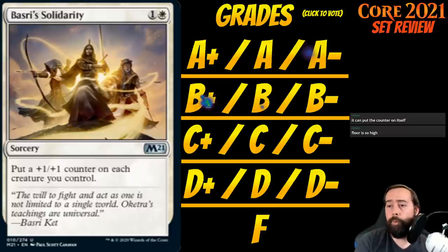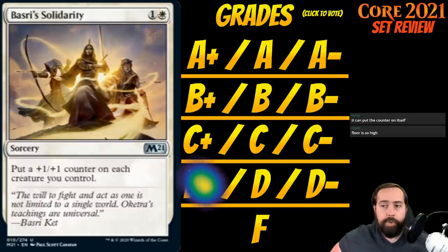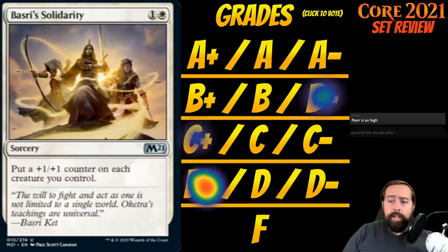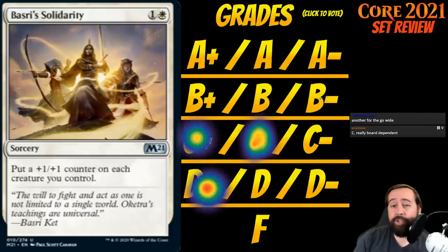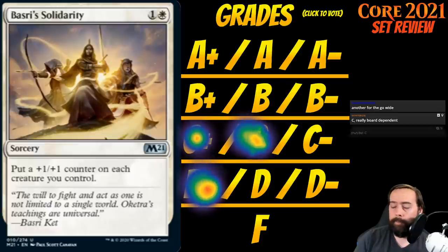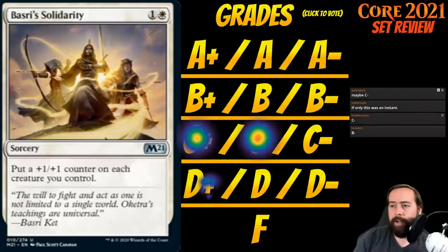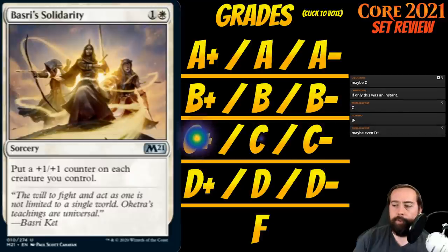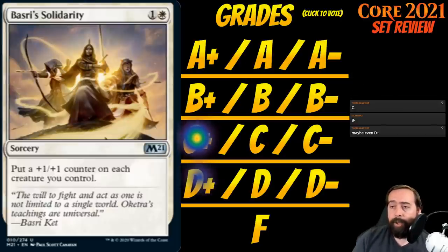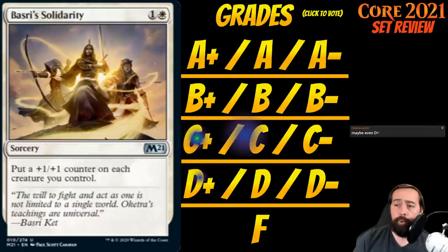Up next is Basri's Solidarity. It's 1 white for a sorcery at uncommon: put a +1/+1 counter on each creature you control. The whole Basri problem is we need a board state. If I'm putting a counter on one creature, this is awful. If I'm putting them on two, that might be fine — I liked Dragonscale Boon back in the day, though that was instant and untapped. If it were an instant it would be significantly better. I think this is around C-plus, but you need to be very much on that build-a-board plan with token producers.